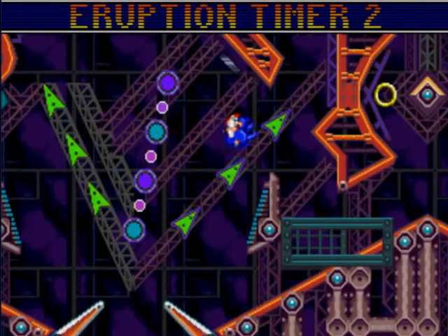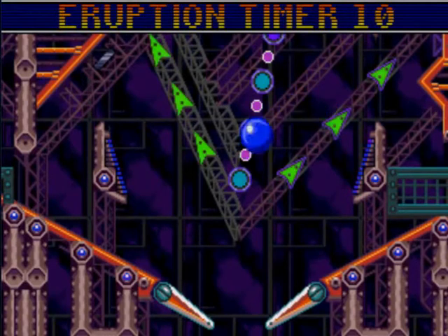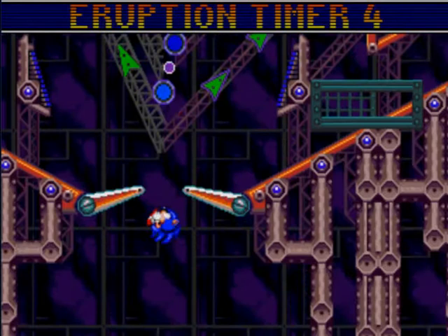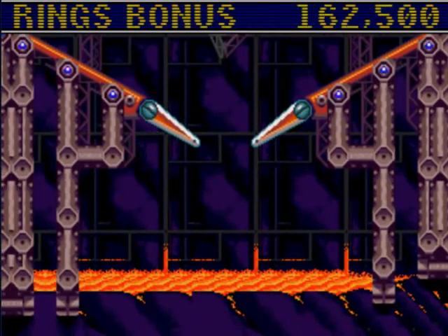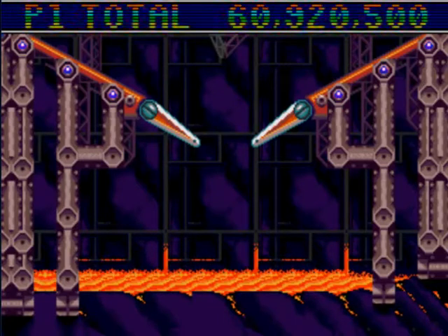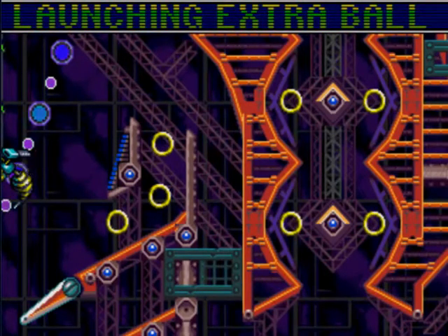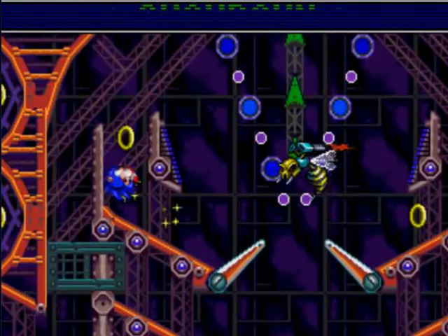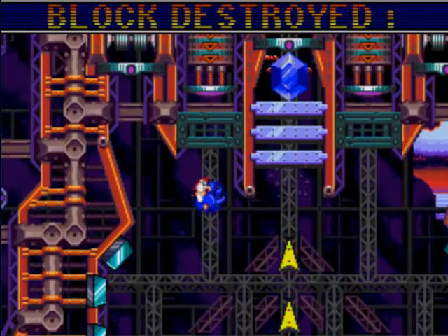Alright, let's see. What we want to do is get up here and bust the blocks. Fortunately for me, I got that extra bonus buffer. My mouse is getting in my way. Launching the extra ball. Let's go ahead and get it. That's a messenger — Robotnik is getting away, go get him.